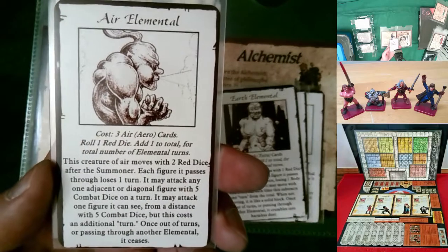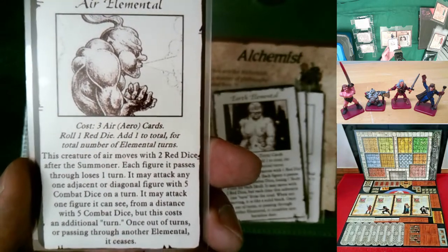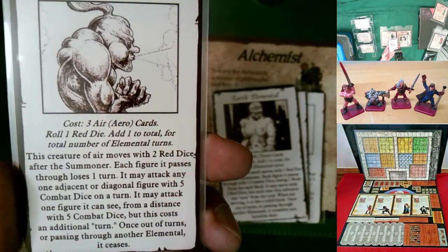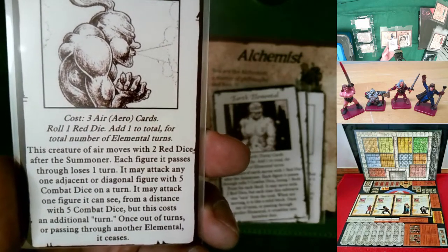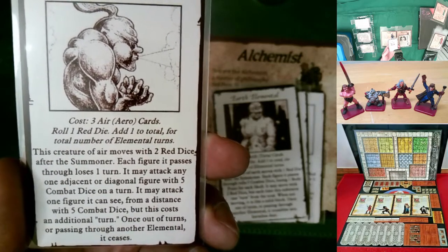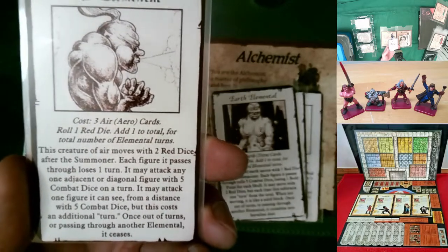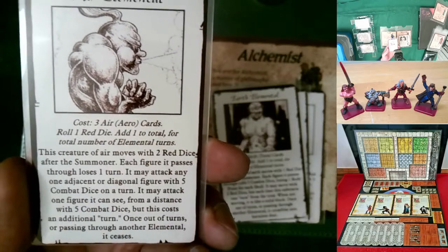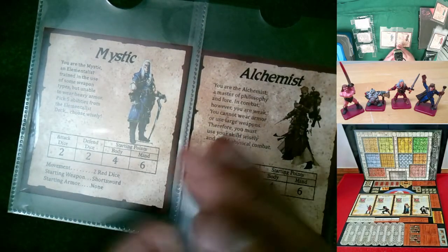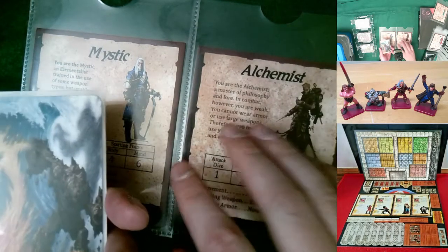The air elemental: every figure it passes through doesn't take damage but is impacted as if hit with a tempest or gossamer net, losing one turn. You could make everybody in the room lose a turn with enough movement. It may also attack any adjacent or diagonal figure with five combat dice on a turn — similar to a genie attack or Chinese rocket but only touching, not ranged. It may attack one figure it can see from a distance with five combat dice, but attacking at range costs an extra turn.